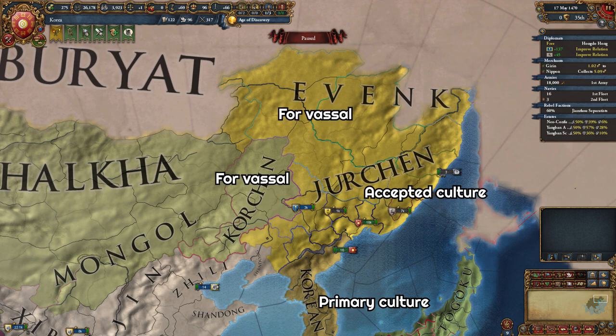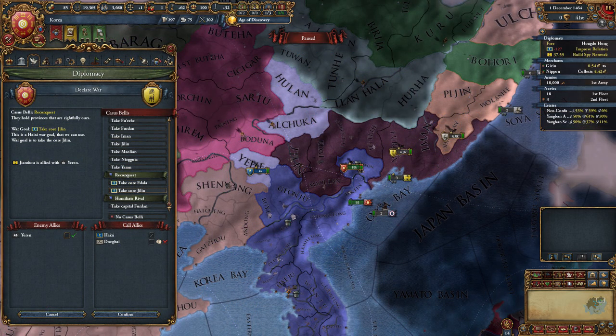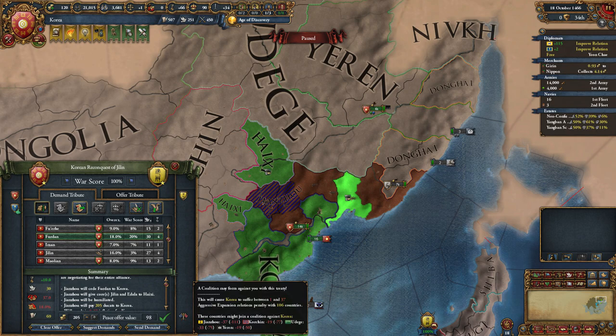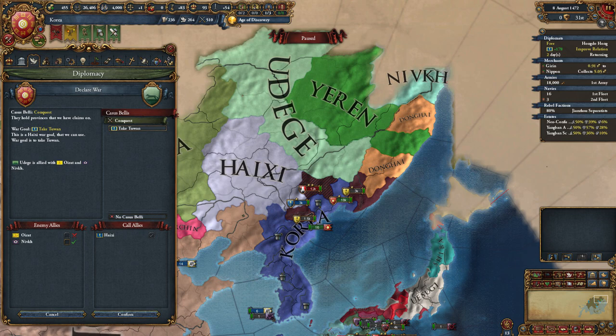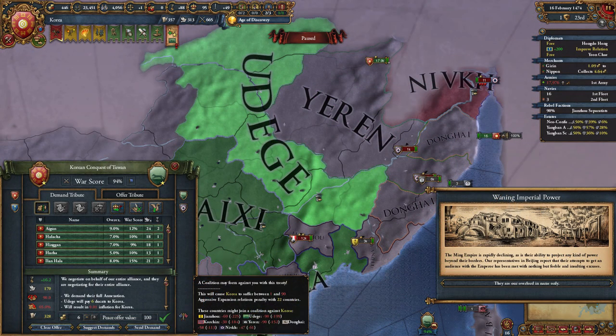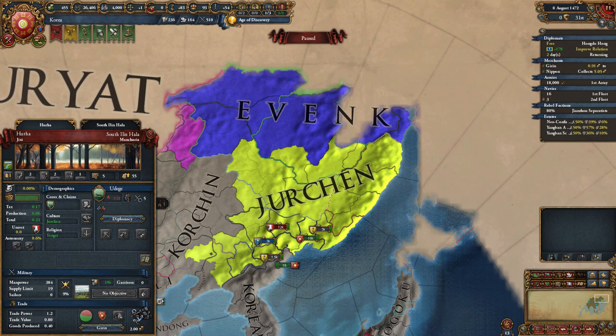The reason I wanted Korshin as a vassal was because my plan was to accept the Jurchen culture in our country, then take all the Jurchen culture provinces while giving all the Korshin and Evenki culture provinces to my vassal. After the truce with Jianzhou ended, I attacked them again — their army wasn't big, so I could take them on easily. From this war, I returned the two Haishi provinces they had just taken, and took just one province myself — a high-dev province with a center of trade. Next, I attacked Korshin using my vassal CB and fed them almost all of Korshin. The only big horde left in the north was Udege, allied to Oirat — but Oirat had just been beaten up by Ming and had a lot of rebels, so they wouldn't join the war. I took the Jurchen culture provinces and gave the Evenki culture provinces to Haishi. The AE was there, but I was strong enough at this point that it didn't matter.